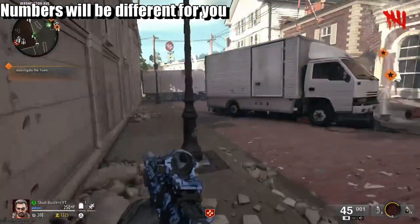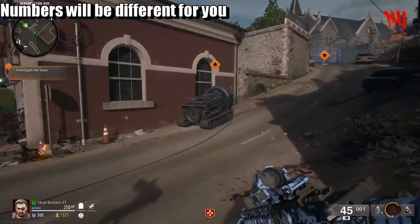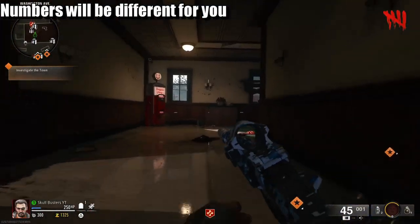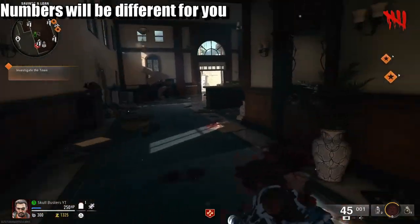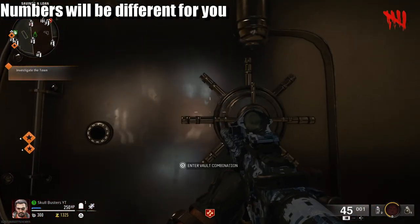What's up guys, Matt from Skullbusters and today we're on Black Ops 6 Zombies. It's going to be the Liberty Falls map. And what we're going to do, we're going to open up the vault. So as you can see, the vault right here is in the bank.